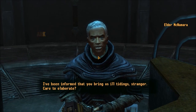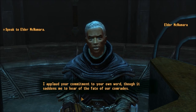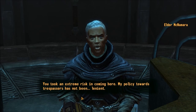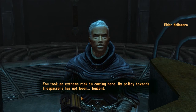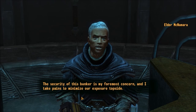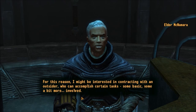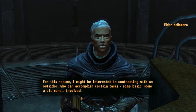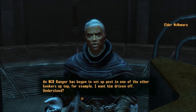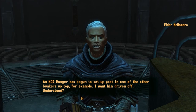Elder McNamara says he's been informed we bring ill tidings and asks us to elaborate. He applauds our commitment but is saddened to hear the fate of their comrades. We took an extreme risk coming here, and his policy toward trespassers has not been lenient — the security of this bunker is his foremost concern. He may be interested in contracting with an outsider for certain tasks. For example, an NCR ranger has begun setting up post in one of the other bunkers, and he wants him driven off.